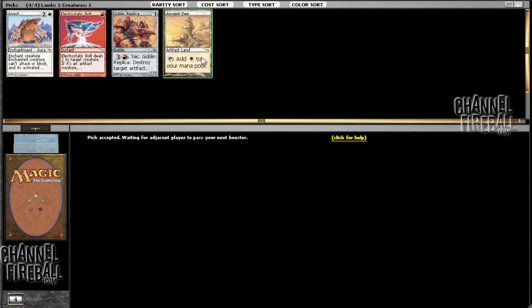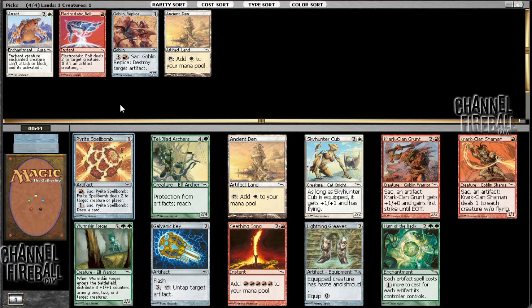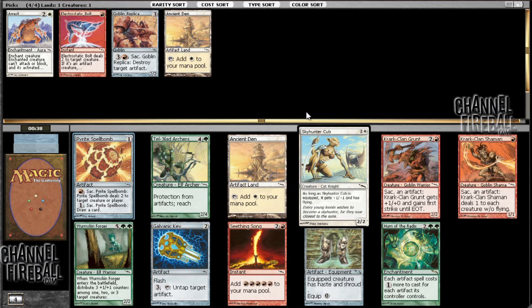When you can go search them up with a Trinket Mage, when you can do various other things. Skyhunter Cub is great, but the pick here for me is Pyrite Spellbomb. It solidifies me in red — excellent, excellent card — and there's just no reason not to take it. Skyhunter Cub is pretty good, but Pyrite Spellbomb is unmatched in what it does.